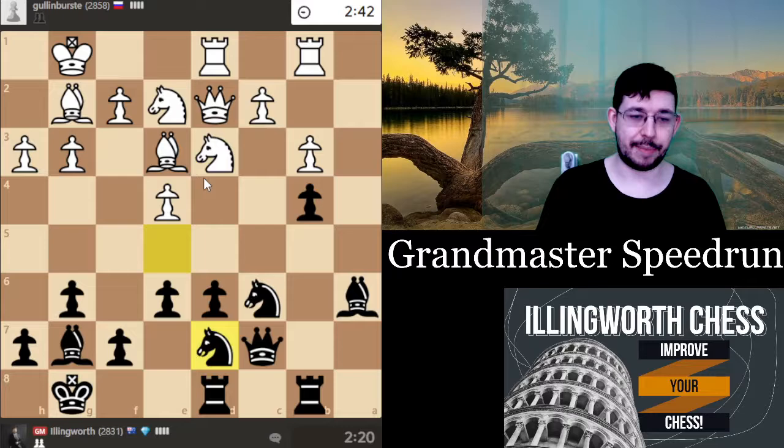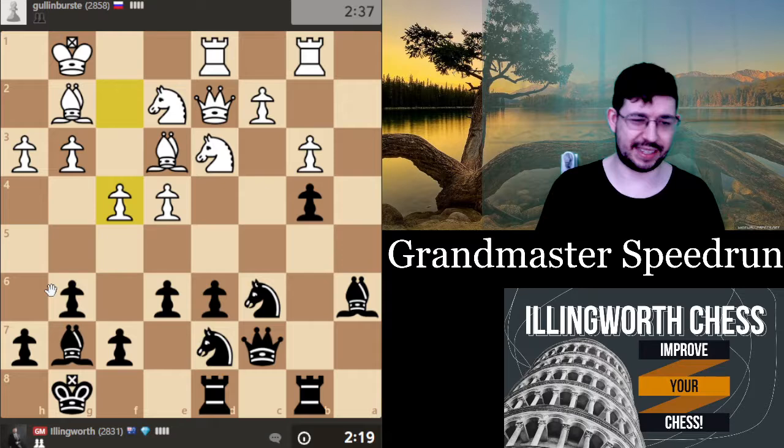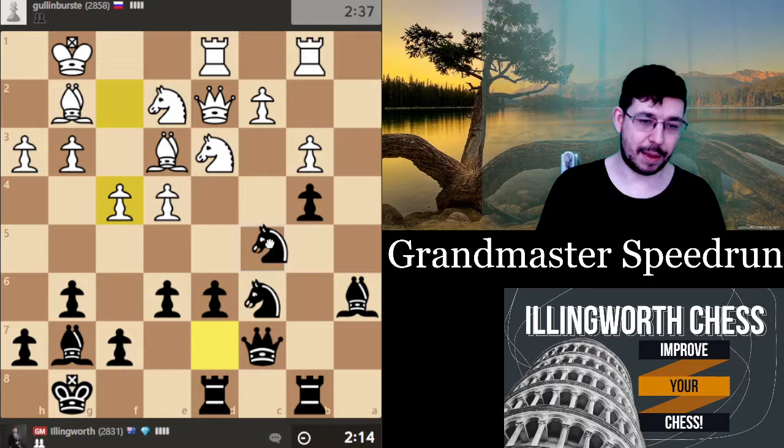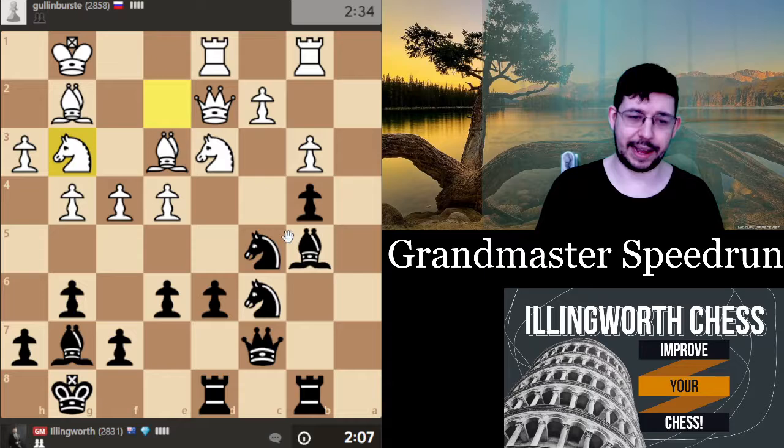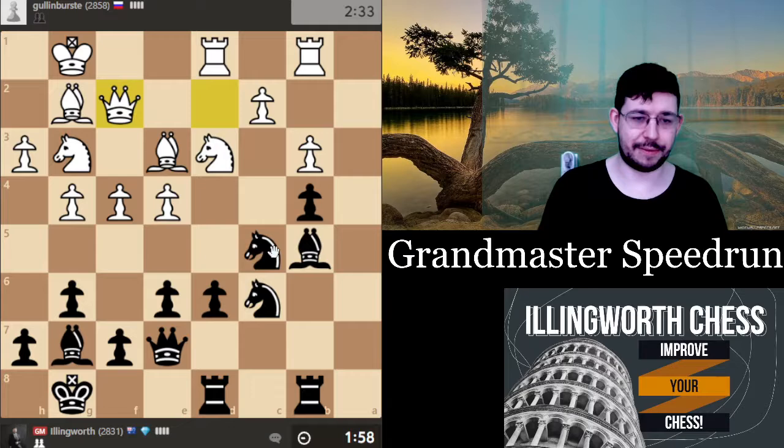Bishop h6 — I can always go bishop h8. Now it's up to me to find some sort of plan. Maybe knight c5 could be an idea. I'll play a waiting move bishop b5 first and then knight c5. I really want to try to get something in the center somehow. Maybe queen e7 looks like good preparation — just prepare queen h4. He's playing really fast but not very good moves.